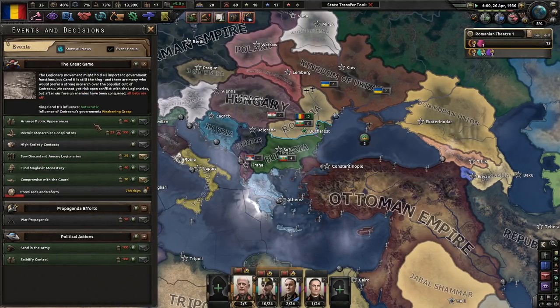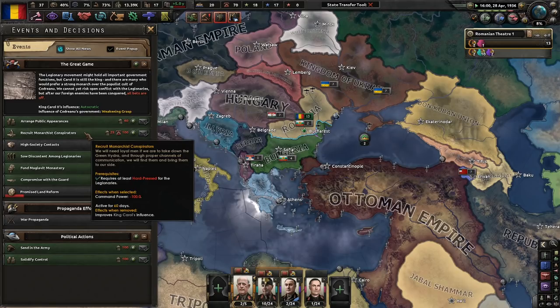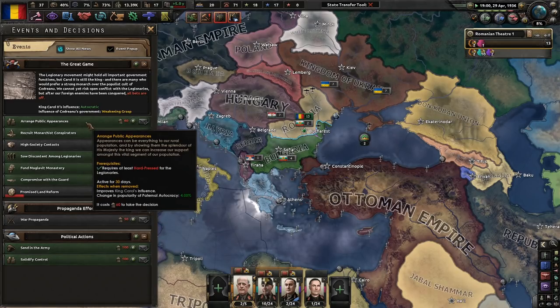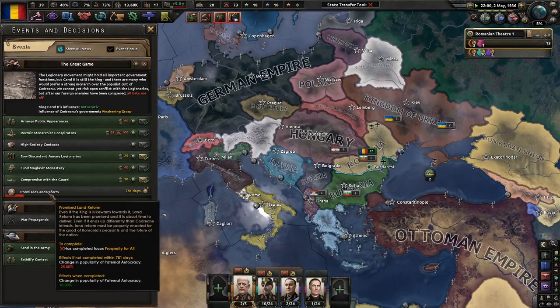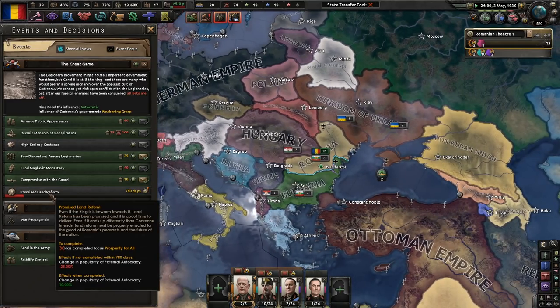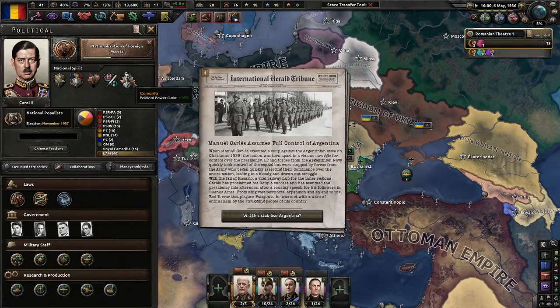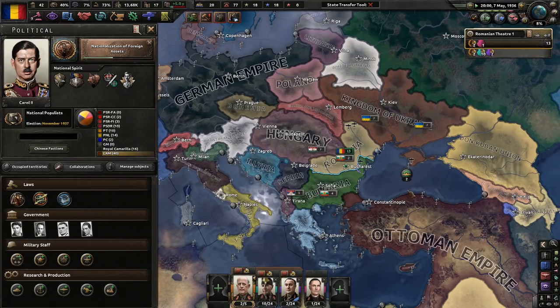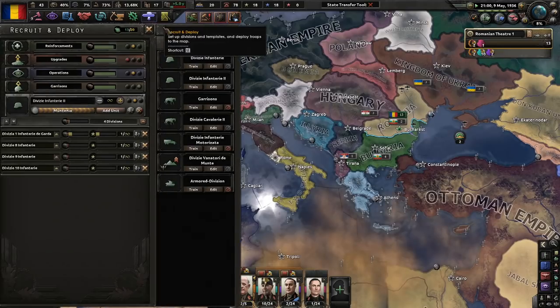We'll also have basic machine tools. I want to do public appearances — once we get enough command power, arrange public appearances. That's really good because you get more king's influence and then more influence of paternal autocracy, which is what we really want. First, promised land reform will come naturally with the direction we're taking, and once we nationalize foreign assets we need to keep an eye on our economic situation to make sure we're doing better.